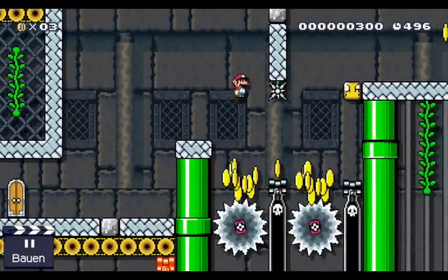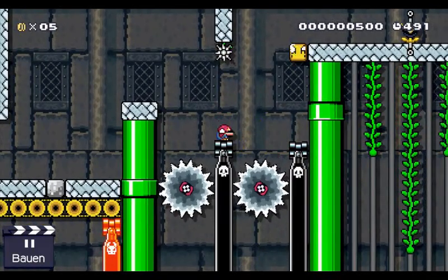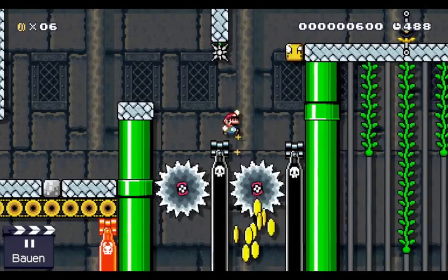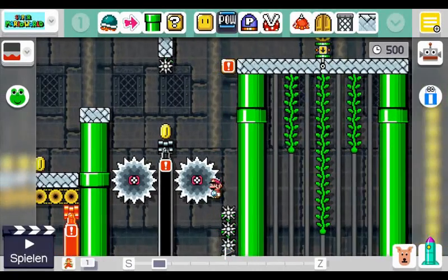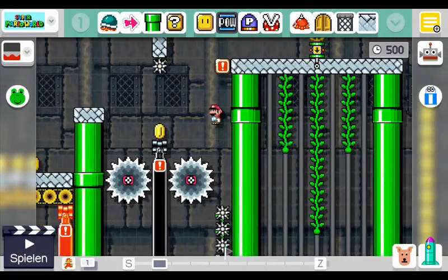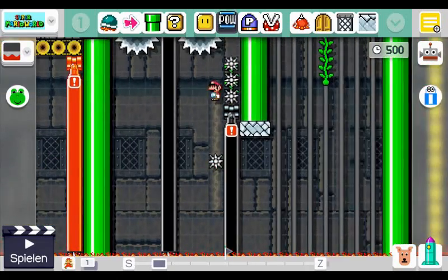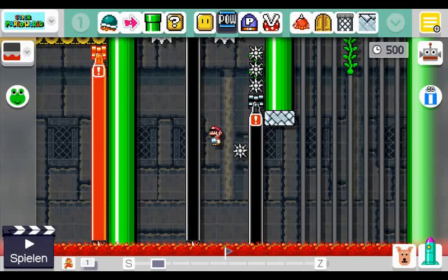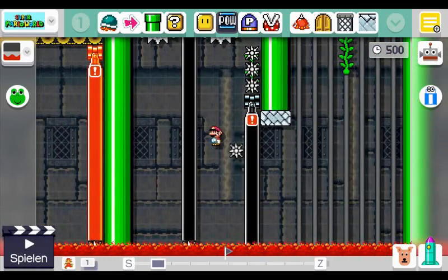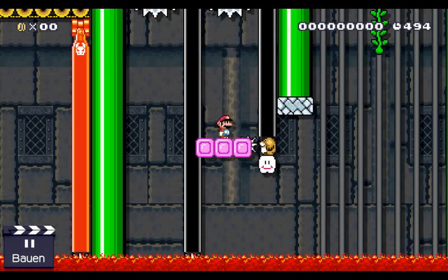Right here is already the first technical setup in this level. It looks like you might need the content of this question mark block, but if you try to get it, the floor suddenly disappears and there's no way to go back after you hit the block. The way this works is, if we start the level or look at it in the editor, we can see that the cannon is actually down here. Only once I start the level, it teleports up to its normal position and you can see a Monty Mole down here.